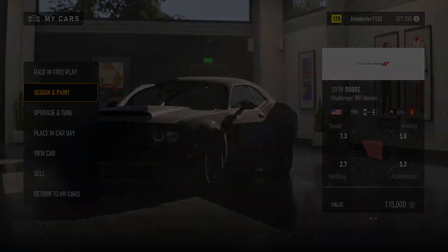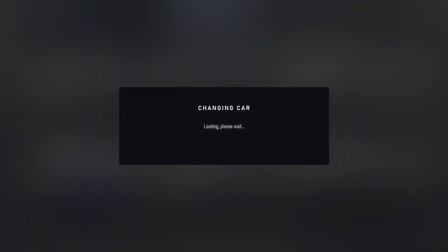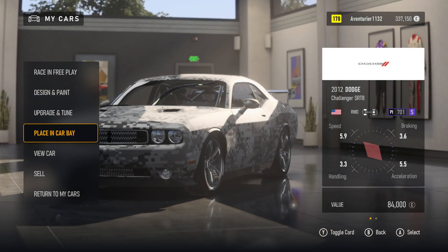My Cars. Design and Paint. 2 of — My. 2012 Dodge Challenger SRT 8. Car Level. Changing Car. Loading. Design, Upgrade, Placing, View Car. 5 of 7.